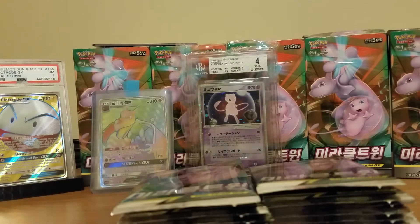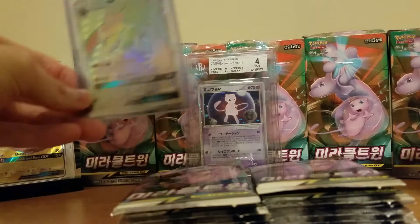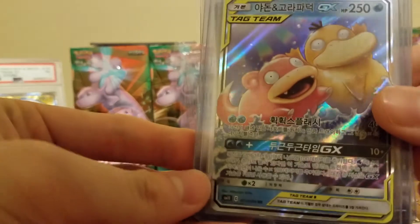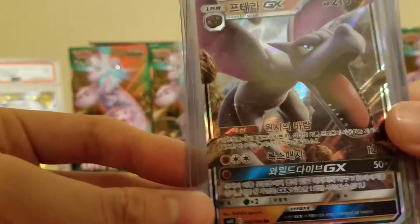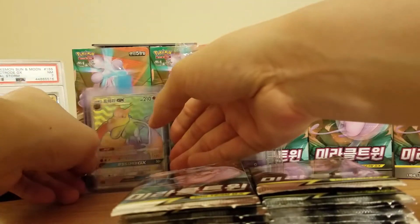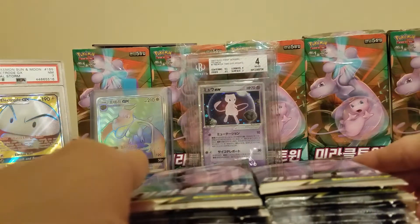So if you guys didn't see the last video, please check it out on my channel. So far we've pulled the Hyper Rare Aerodactyl GX, a Tag Team Psyduck Slowbro GX, and the regular Aerodactyl GX. But we're looking for that Mewtwo and Mew Tag Team GX cards.